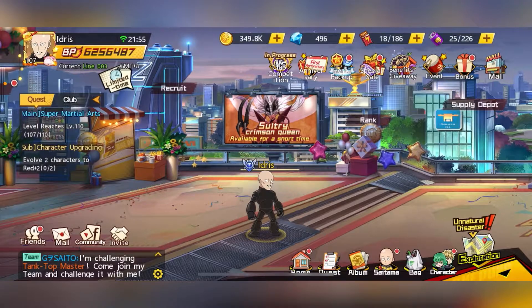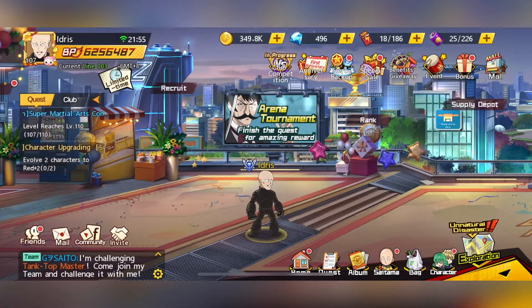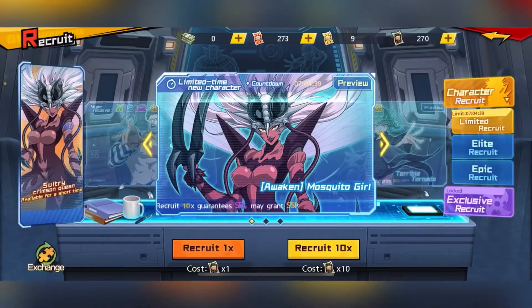Hello everyone and welcome to another One Punch Man The Strongest video. Today we will be looking into limited SSR. For limited SSR, it actually gets released on the first of every month. A new character will be released from the first to the seventh of the month, and within this time you can actually draw for it.